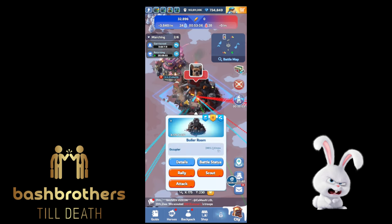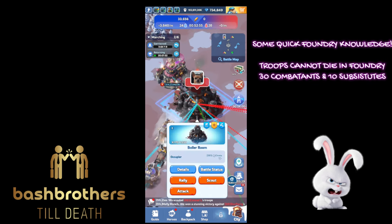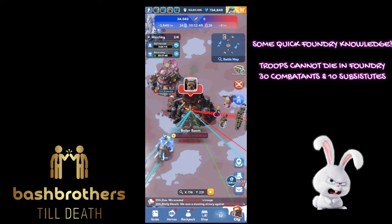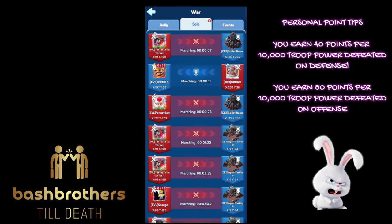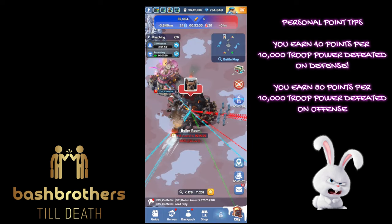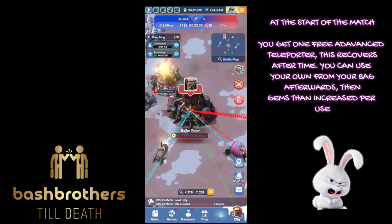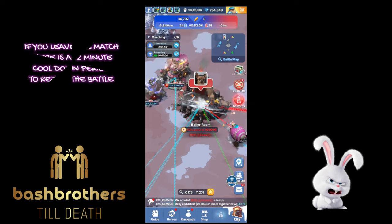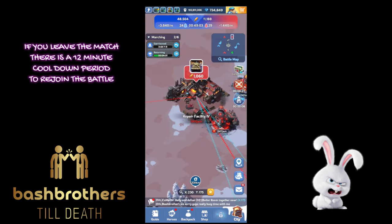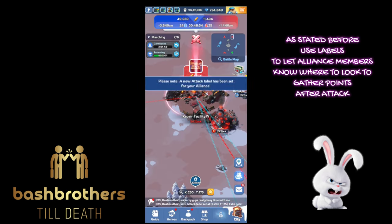Some quick tips: troops can't die in the Foundry, so don't worry. Only 330 combatants and 10 substitutes. You earn 40 points per 10,000 troop power defeated on defense, and 80 points per 10,000 troop power on offense. At the start of the match you get one free advanced teleporter, which will recover over time. If you leave the match, there's a 12-minute cooldown period to rejoin.